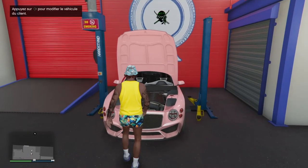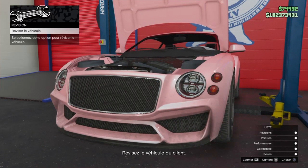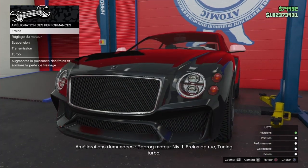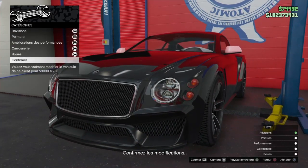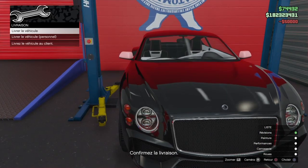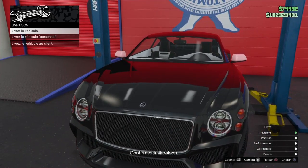Allez hop, pour commencer on va dans l'atelier auto, on va au niveau du véhicule client. On fait les révisions — nickel. Ensuite, on met le curseur sur « livrer le véhicule », et là vous allez faire une petite manipulation hyper simple.